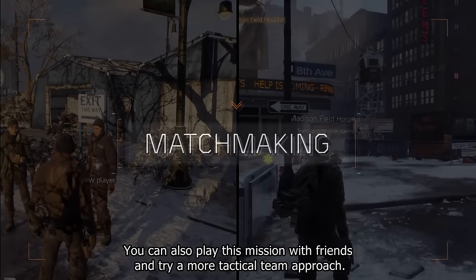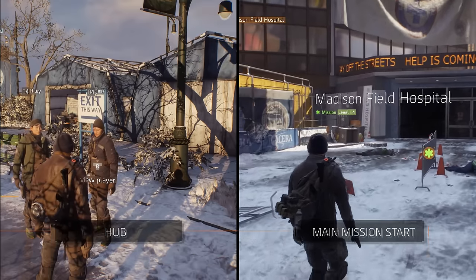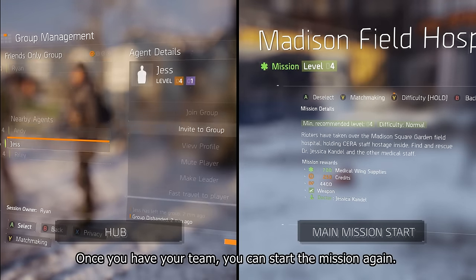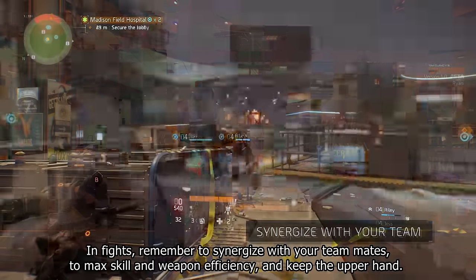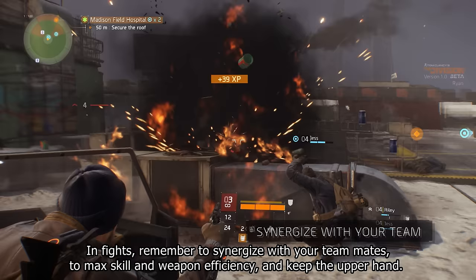You can also play this mission with friends and try a more tactical team approach. You have two options to find your team: go back to the hub and find other players, or restart the mission and choose the matchmaking option. Once you have your team, you can start the mission again. In fights, remember to synergize with your teammates to maximize skill and weapon efficiency and keep the upper hand.